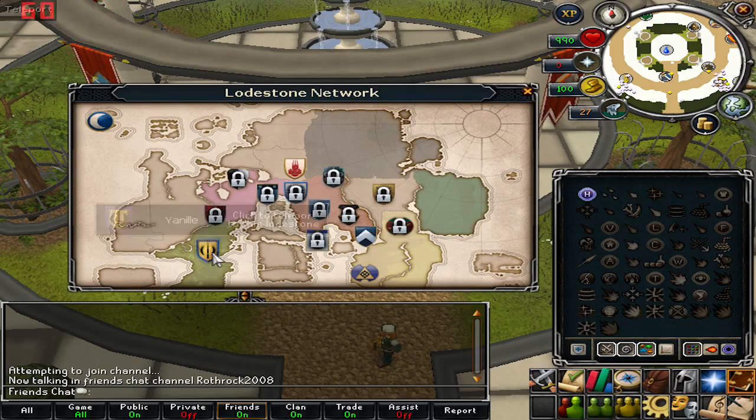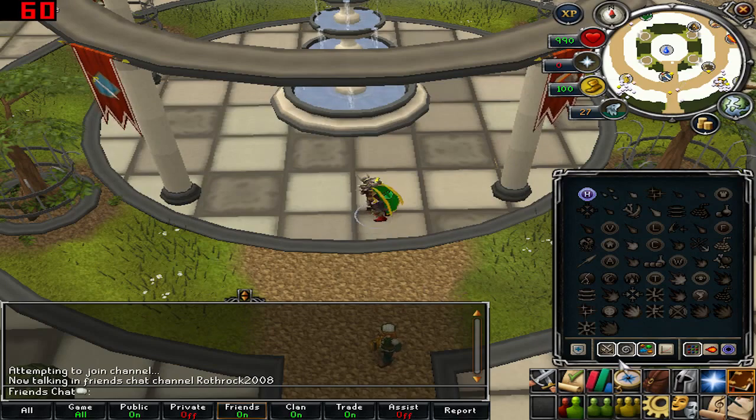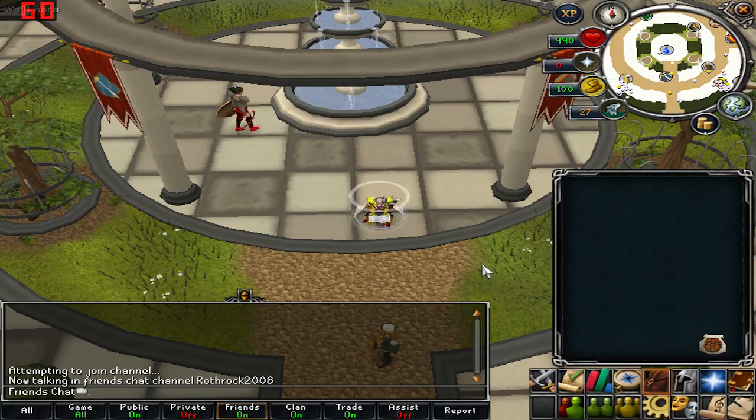First, go to the lodestone and teleport to Yanille. If you don't have this lodestone yet, teleport to Castle Wars, run over towards Yanille, and right at the entrance the lodestone is there — you can activate it. Once you teleport here, you honestly don't really need armor.